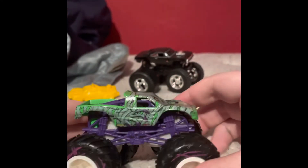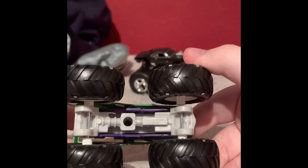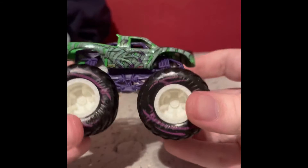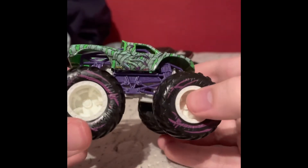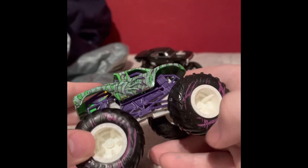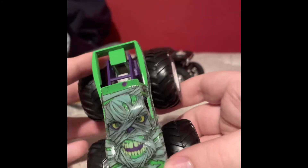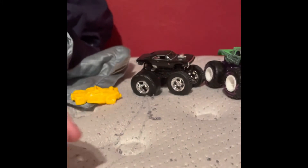It's got a purple roll cage, a grayish-white chassis, white rims, and pink scratched marks on the tires. That is the Podium Crasher Mummy — pretty cool.